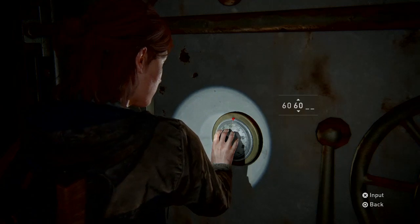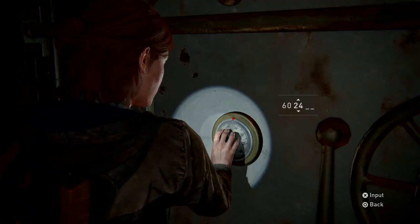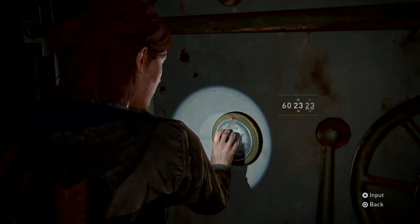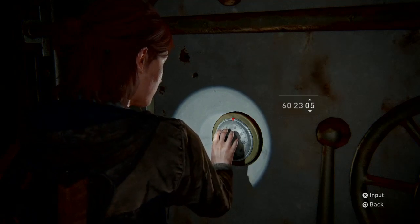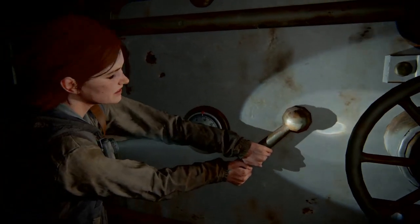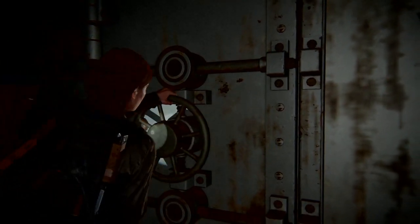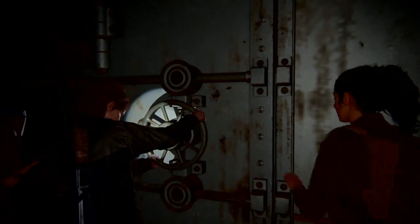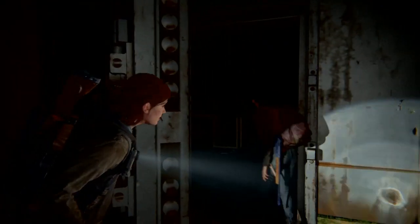The combination for the big vault is six zero, two three, oh six. Open this bad boy up and you will be rewarded with a pump action shotgun. Be sure to pick that up and all the other collectibles as well. Loot everything.